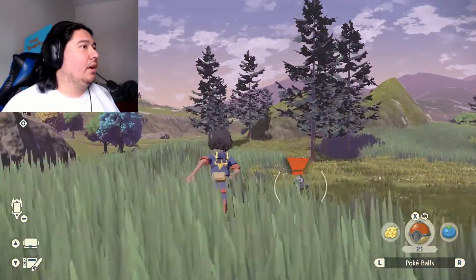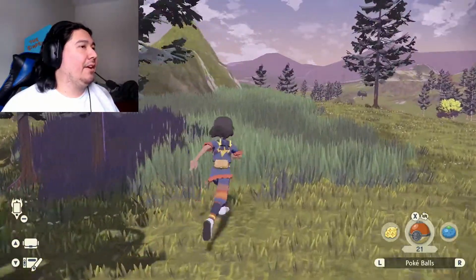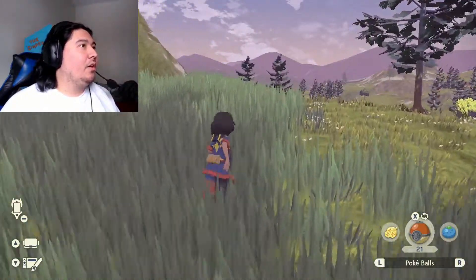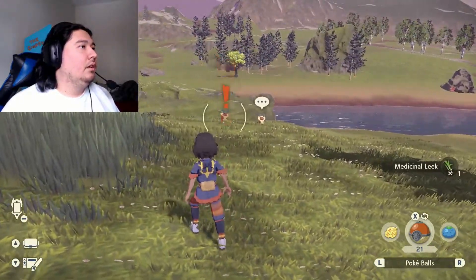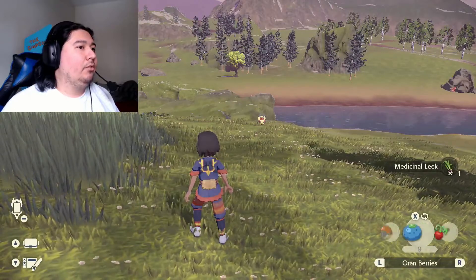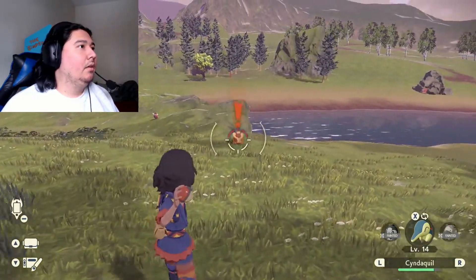We need to find a guard so we can heal our guys up. Hello Starly. I wasn't really using them, but still. Kricketots. Actually no, I wanted to train with my Cyndaquil.